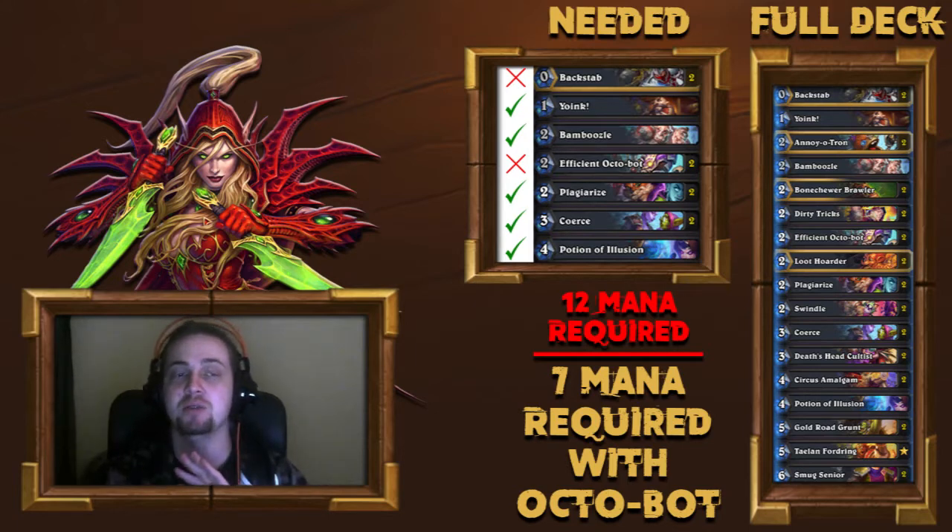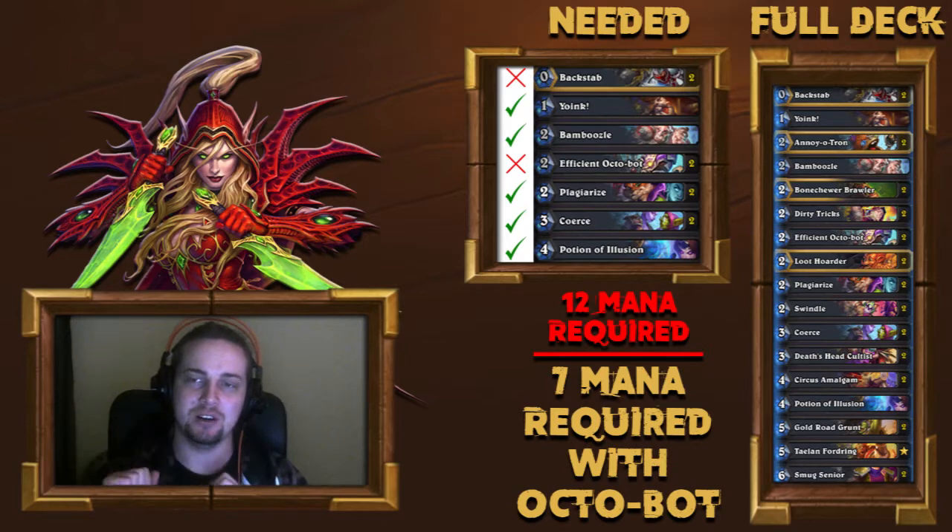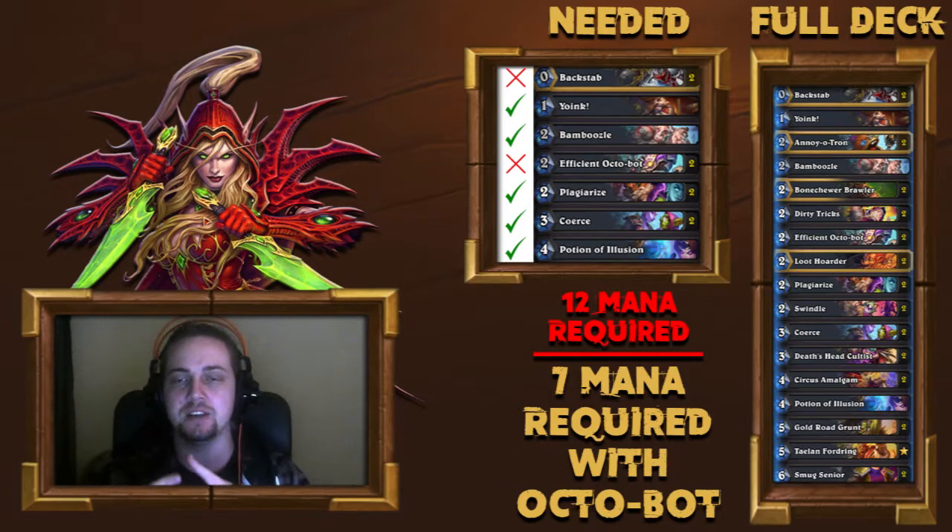First off we're going to be playing with Rogue. I've got a Need and a Full Deck column. Need is the cards that you need to have in order to get this mystery done. You need to play Yoink, Bamboozle, Plagiarize, Coherse, and Potion of Illusion, all in one turn.